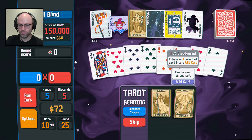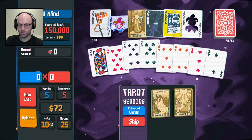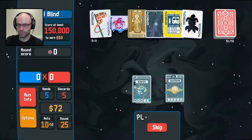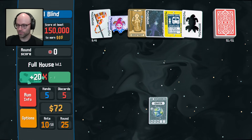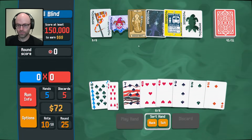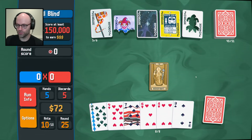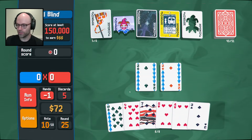Empress - enhances up to two selected cards to mults. You can become a wild - I wouldn't mult these two sevens. Earth, full house. Saturn, straight. I guess we'll go full house just in case. Your scaling is slowing down? I don't think so - me personally, maybe yours is. Plus 20 extra chips - it's a big use on our existing pair in my two cents. Give me a pair of twos and let's see how it's going.